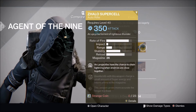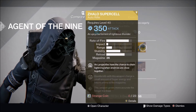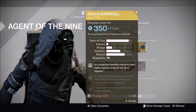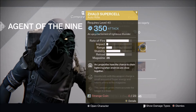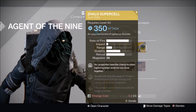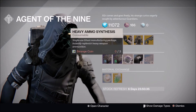For the weapon, Xur has brought the Zhalo Supercell — a pretty decent Arc auto rifle. It's especially good for arc burns, which applies to this week's Weekly Heroic Strikes. The Nightfall is the Nexus Mine and I don't think it has any burns, but either way you can pick up the Zhalo Supercell if you don't have it yet for 23 Strange Coins.